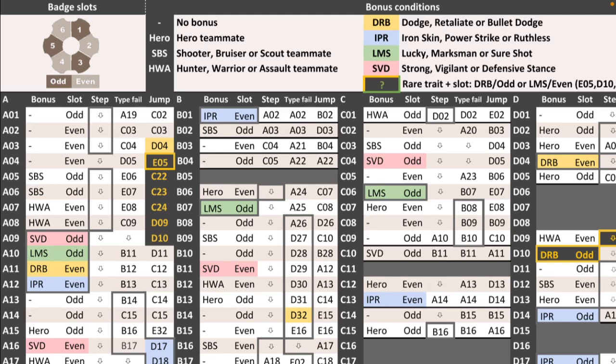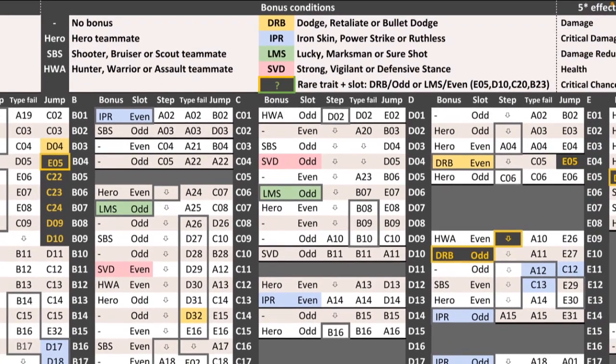The next thing you want to be aware of is the bonus conditions. Bonus conditions are the green conditions that come up on a badge, such as a hero has to be used with a hero or with lucky, that sort of thing. They've been grouped into sets — it'll either be a hero condition, or shooter, bruiser or scout, hunter, warrior, assault, and then the colored ones: dodge, retaliate and bullet dodge, iron skin, power strike or ruthless, lucky, marksman or sure shot, strong, vigilant or defensive stance. So when you get to a certain spot on the chart you know basically one of three it's going to be. I'll go into them in more detail as we start crafting.